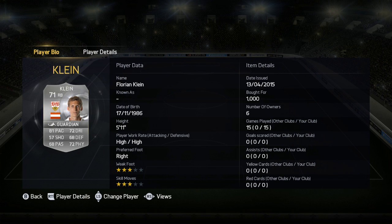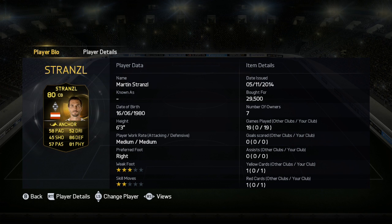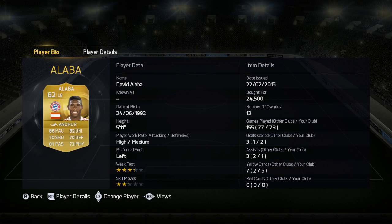Klein is not the best defensively but he has got bags of pace. Prodel did manage to get me a goal — he's really solid in the tackle and really good in the air, he does lack a little bit of pace. Stranzel is better than his compatriot purely because he's just a bit more strong and a bit more physical.